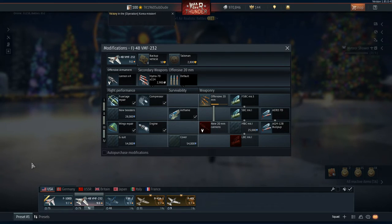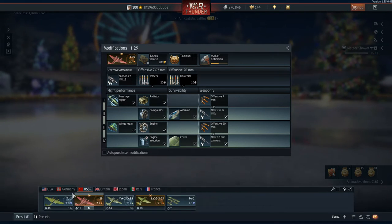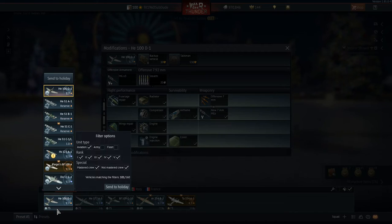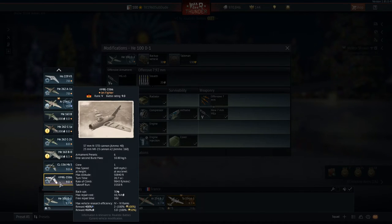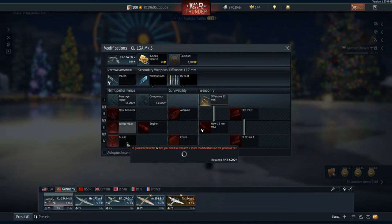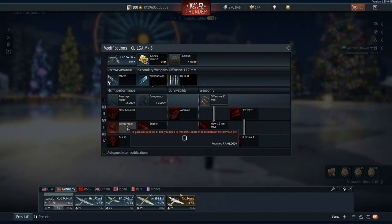These upgrades are just so much more over the top. I'm sure there are other nations where this is applicable too. Let's pull up the CL-13A: 54,000 — 41,000 — 37,000 — 33,000. Notice I really don't fly the CL-13A at all.